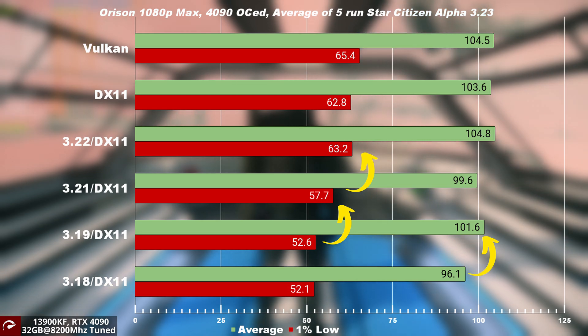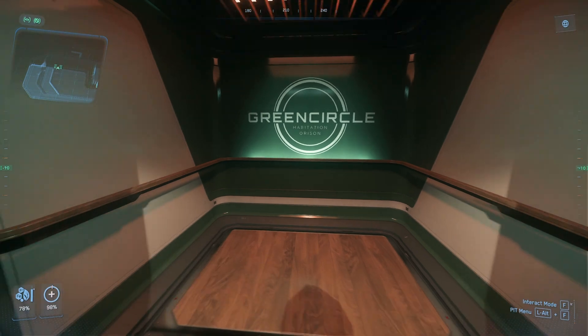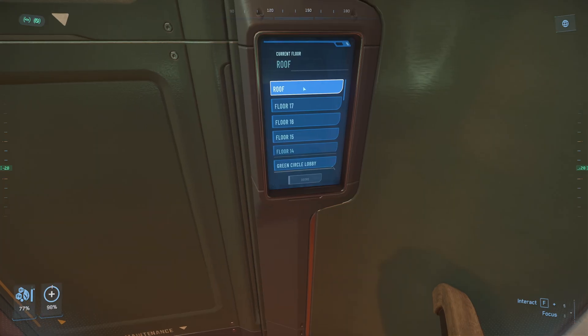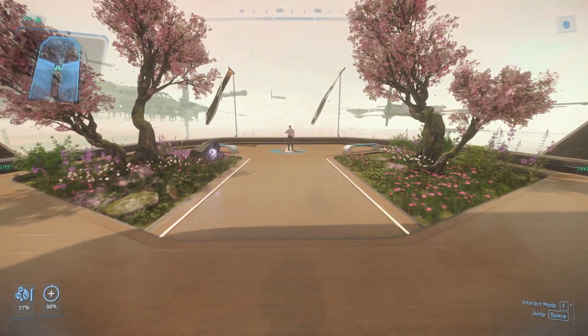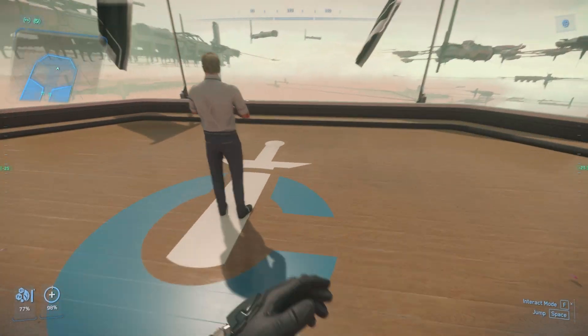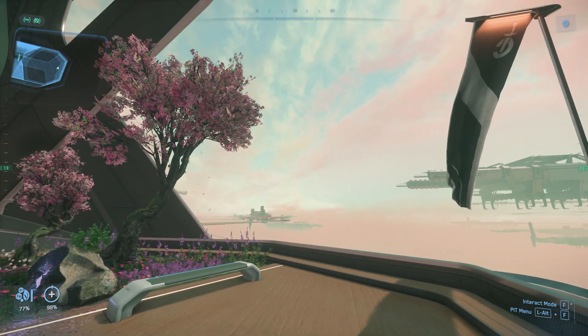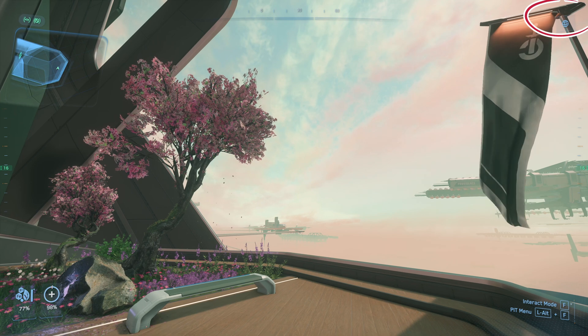Staying in Orison, let's crank the resolution to 4K and go all the way up the elevator to the rooftop of the spawn. We are taking a look at how the 4090 performs with the different cloud setting modes and DLSS configurations. If you want to copy this benchmark test, go to the rooftop after you leave the habs, go to the logo, and stay in the middle of the circle. Make sure you have the lamp post on the top right corner — this way you can ensure you are always looking at the same cloud setup.